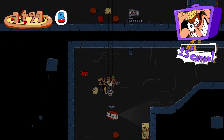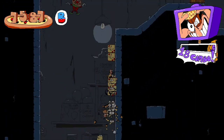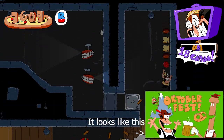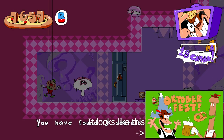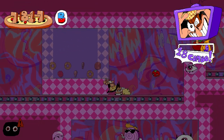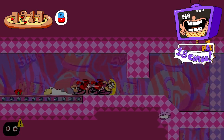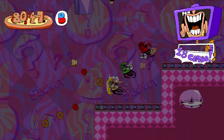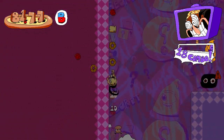There's a very rare jumpscare where, rather than having a red background, you have a green background. Instead of the topping monster spooking you, it'll be Peppino with the mushroom topping monster celebrating Oktoberfest, while the mushroom topping monster is climbing a mountain.